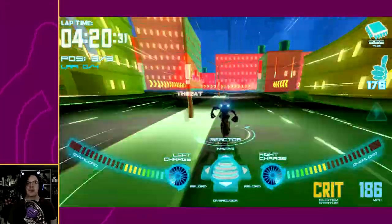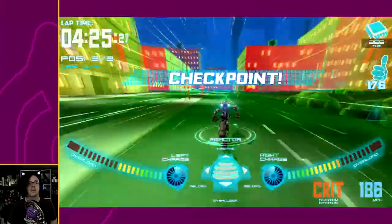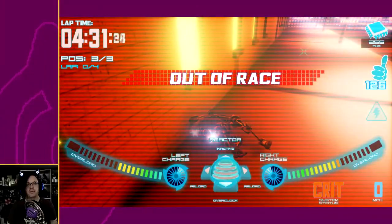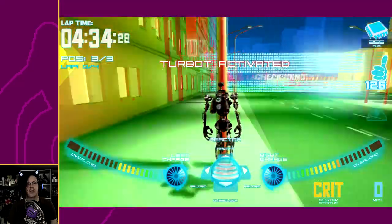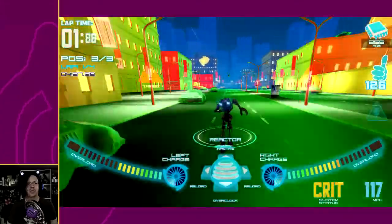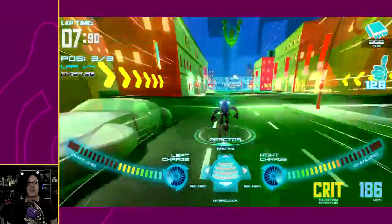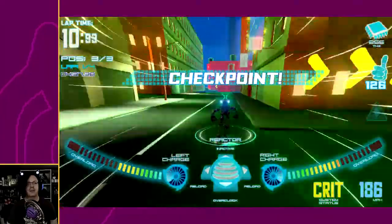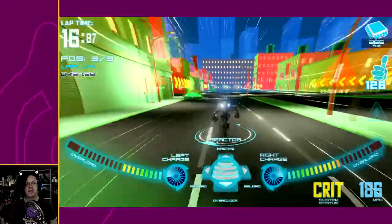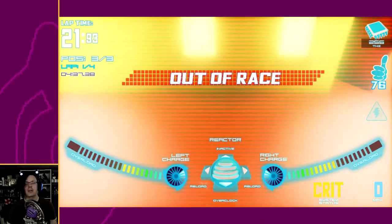I'm like at least two laps down at this point. I want to try something — if you do both shoulders, nothing happens. I almost want to manually quit this race. But this is a really cool idea. Like, there's so much to love about this game. I feel like if they could just ease up slightly on the visuals — there's just so much blinking and flashing that it's not entirely easy to tell what's going on.